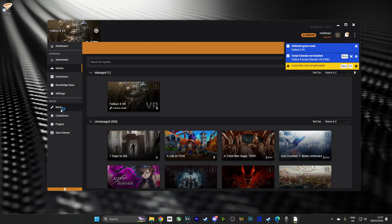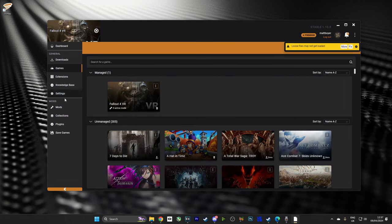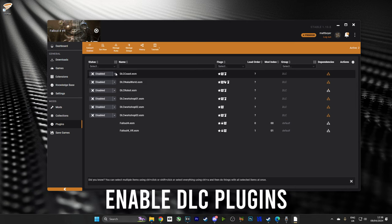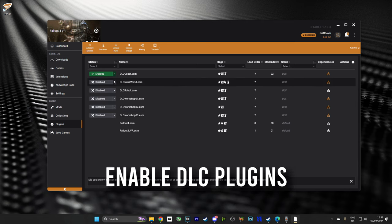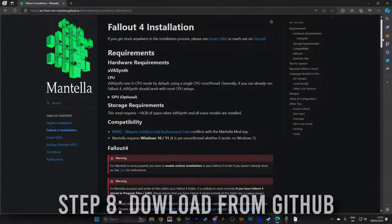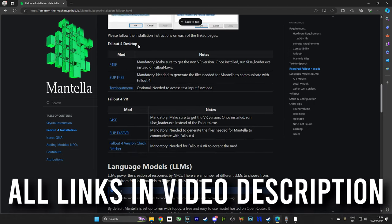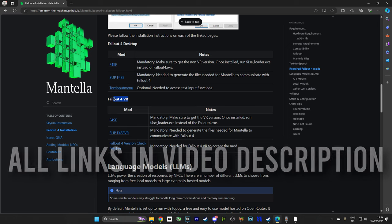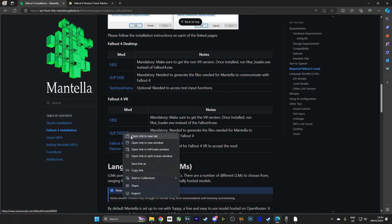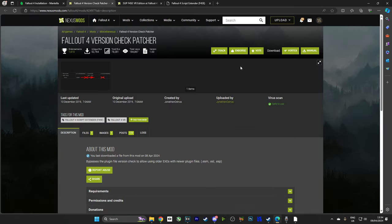Today we're doing Fallout 4 VR, so I'm managing Fallout 4 VR. I can see that I don't have any mods, so that's good. We're going to be adding the mods later. However, if I go down to Plugins, I'll be able to see all of the plugins that I copied over from my Fallout 4 installation earlier. I need to enable all of these. Once they're all enabled, we're good to start installing the mods. Now, we're going to head over to the Mantella GitHub and we're going to choose Fallout 4 installation — this is a full written guide on how to install the game. Here we can see the three files needed to download for flat screen and the three files for VR. I want to go for VR, so I'm going to right-click all three of those files and open them in new tabs.